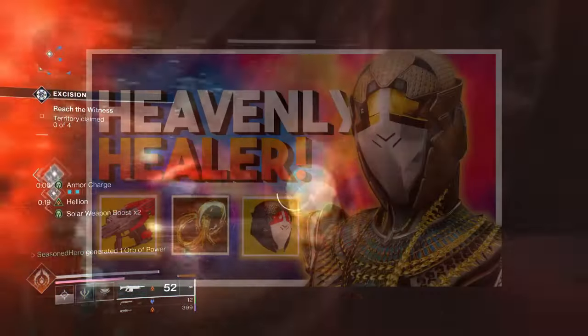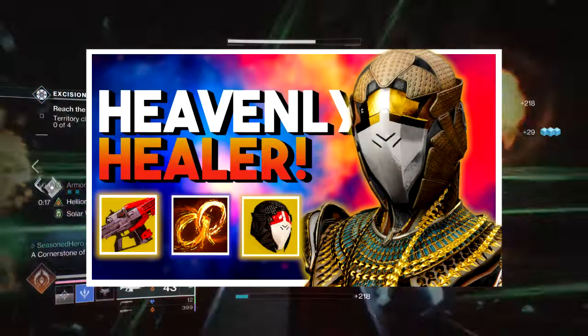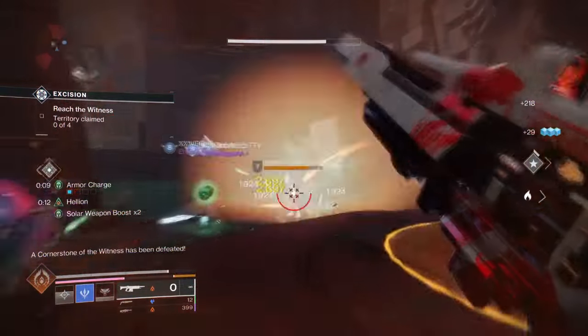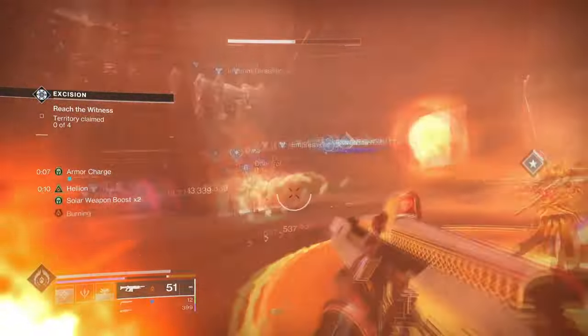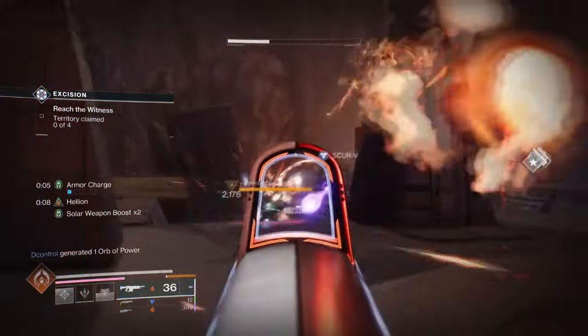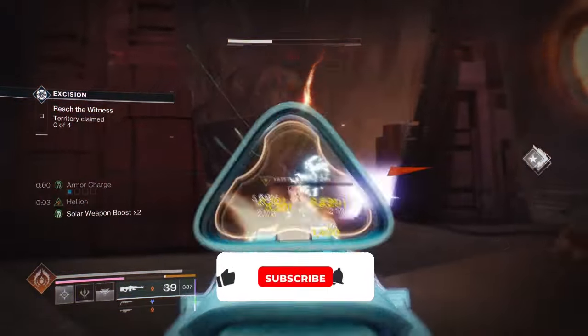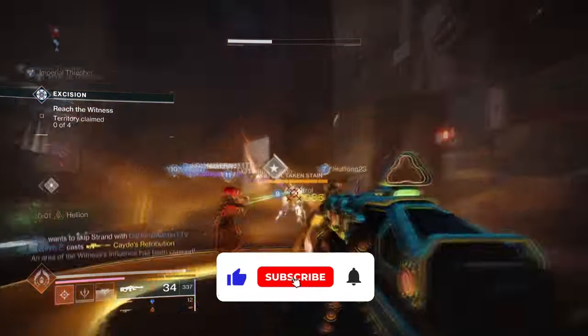I would advise you to watch my most recent build around this. But for those who want to use the Exotic with Prismatic instead, I do have a build that is near on par with the Solar, but will grant a huge amount of Prismatic energy and debuff energy all for free. If this sounds good to you, then keep watching till the end of the video for more.